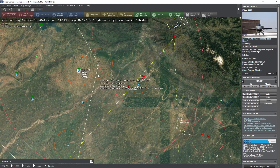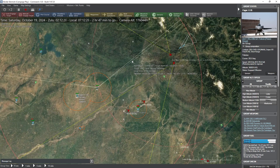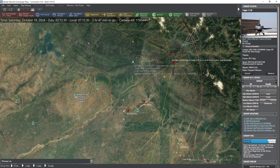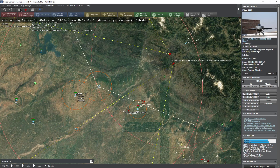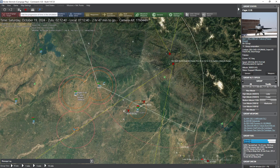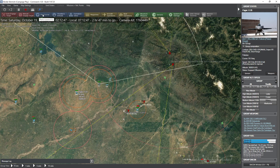Hello everybody, it's the Historical Gamer once again, and today we're returning to a first look at the new DLC for Command Modern Operations, Kashmir Fire — a DLC which allows you to fight through a near-future scenario between India and Pakistan going to war in the year 2024.